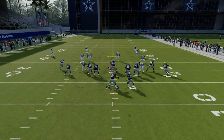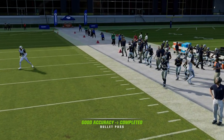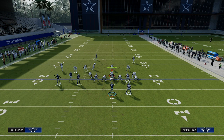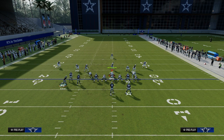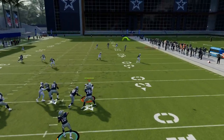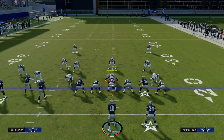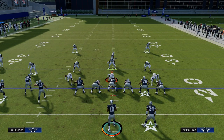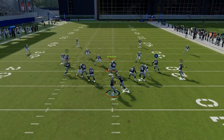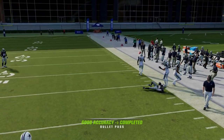Now let's talk about zone. We want to run our bunch to the wide side of the field because it makes the crosser much better against zone. It gets over the top of the yellows, over the top of the blues, and underneath the deep zone — whether cover four or cover three. The tight end streak to the short side clears everything out so we can throw that every single time. Even against cover two, this crossing route gets enough depth to beat it, so we can beat every single zone with that route.